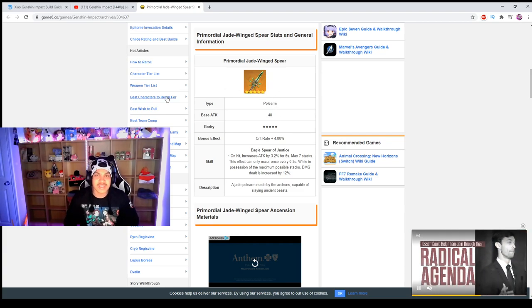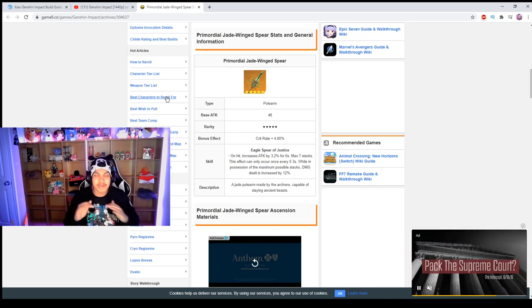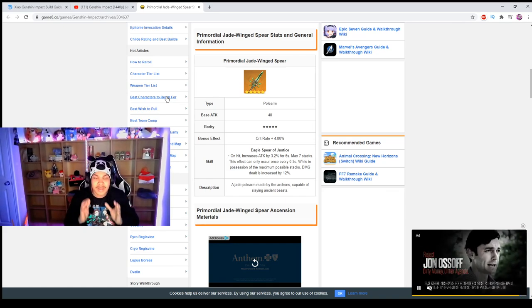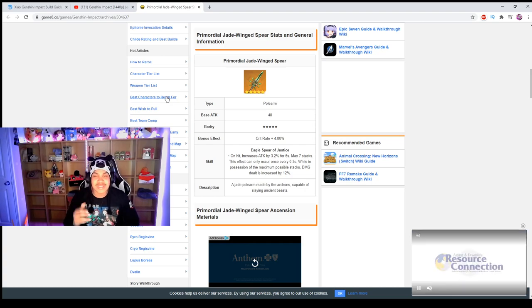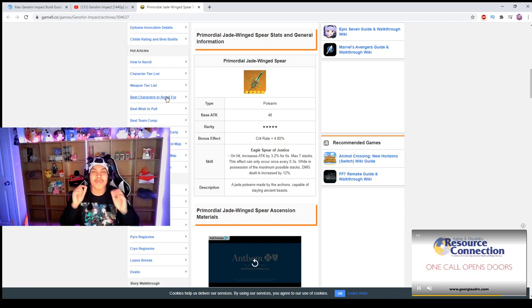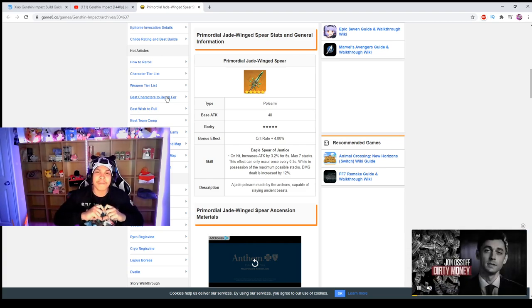That covers his team comp, best gear set, and best weapon. I feel like this is going to be a broken build for Xiao and I can't wait to test it out — I'm going to start farming materials now. If you have any questions, drop them in the comments. If you enjoyed this video, subscribe and drop a like. I'll catch you in the next video — peace out, hope it helped.